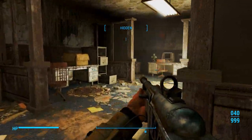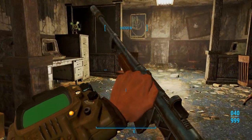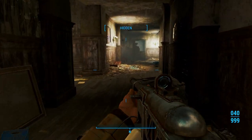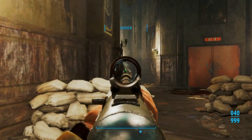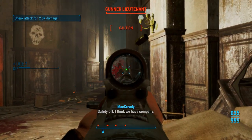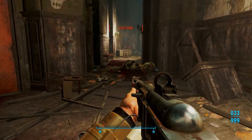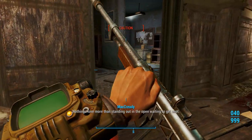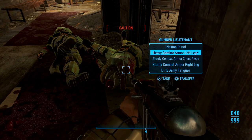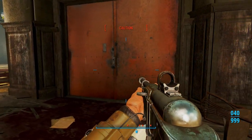We're going to hang a left here, then hang a right. Take that gunner out. By the way, there's a bunch of terminals over here if you want to go in them and read a little bit of lore about Gunner's Plaza, you can — I'm not really worried about it. Take care of these frag mines. Just loot these guys real quick. We're going to open up this door — get ready for a fight.